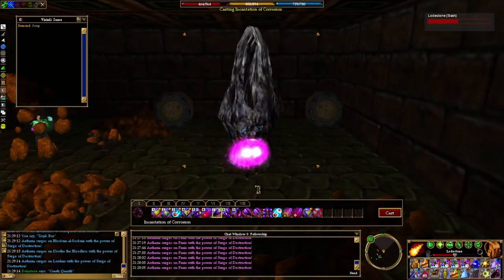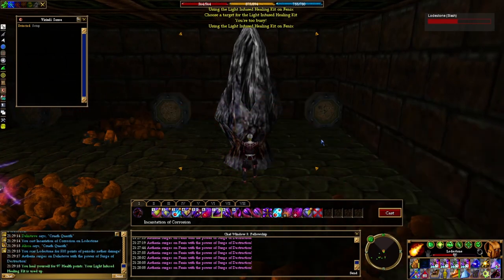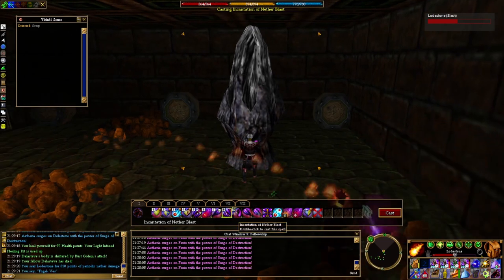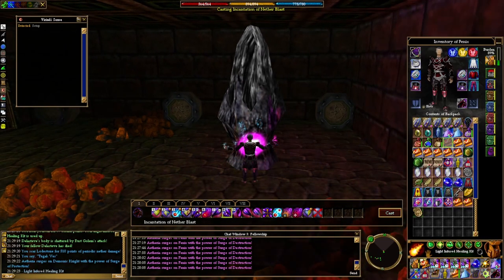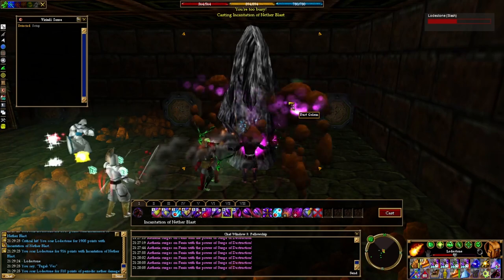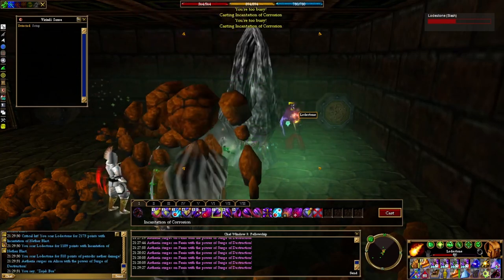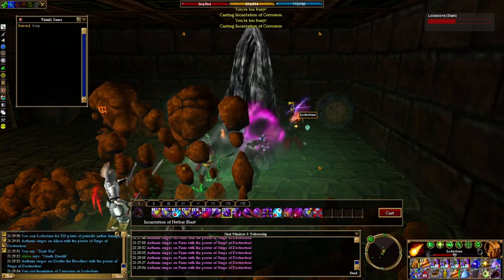The one thing that's slightly annoying about the lever when it spawns is that it can't be selected very easily. It needs to be clicked on the radar or it needs to be clicked from vSense. So if you're not using vSense, it makes this fight a little bit more difficult. But you just have to be aware of that going in and use your radar effectively.